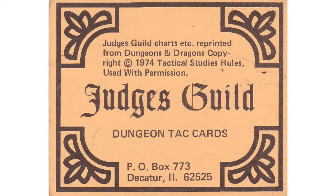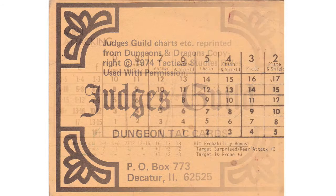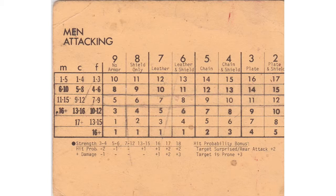This is the first card in the Dungeon Tac cards. As you can see, the cards show a little bit of use. This was men or characters attacking — you had a column for fighters, a column for clerics, a column for magic users, broken down by armor class. And you even see the strength modifiers on the single card. For example, if you had a 7th level fighter going against a character in leather armor, you needed to roll a 7. And if your strength was at 18, your hit probability was plus 2 and your damage was plus 3. So it was all on one card.